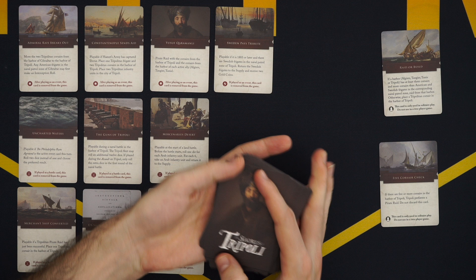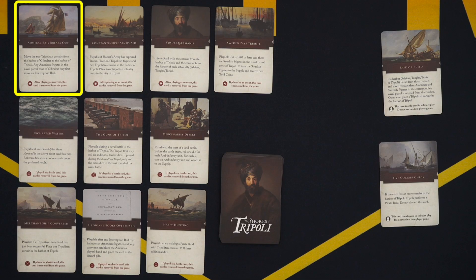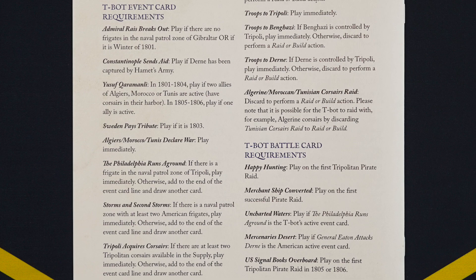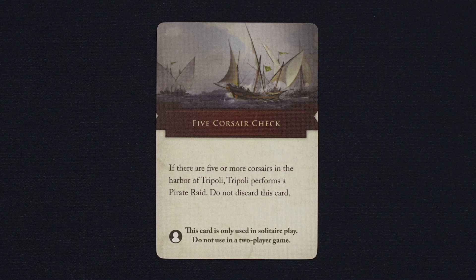Now that we're set up, you can start your turn as you normally would. When it gets to T-Bot's turn, that's when things are a little different. To find out what T-Bot does, start at the leftmost card in the event line and check its requirements, which are found in the back of the rulebook. If it can be played, perform the action. If not, move to the next card. If you reach the end of the event line without playing a card, T-Bot performs the five Corsair check, either raiding if there are at least five Corsairs in Tripoli, or drawing a card and checking its requirements if not.